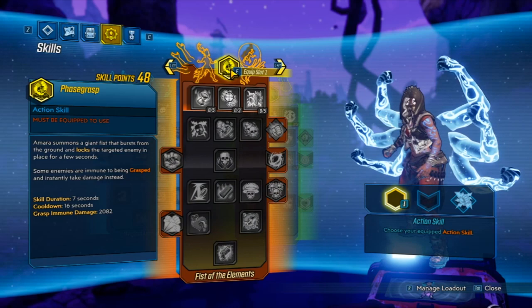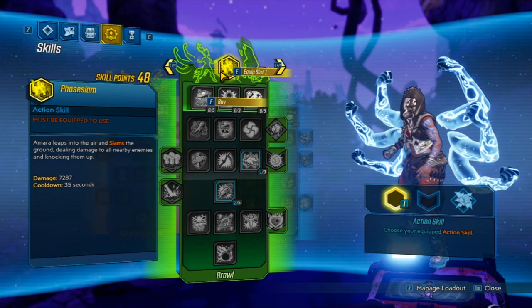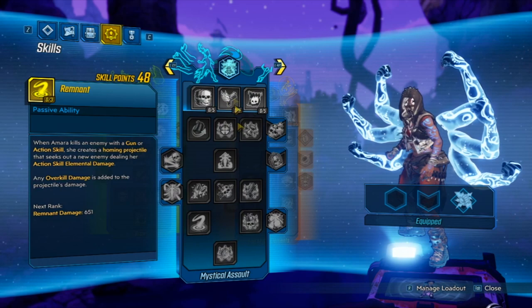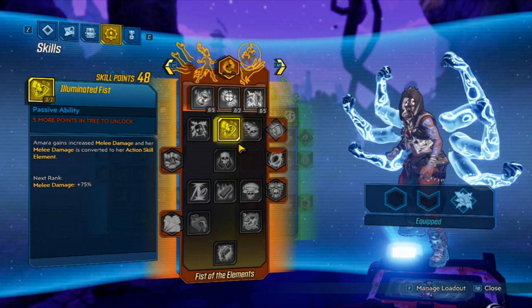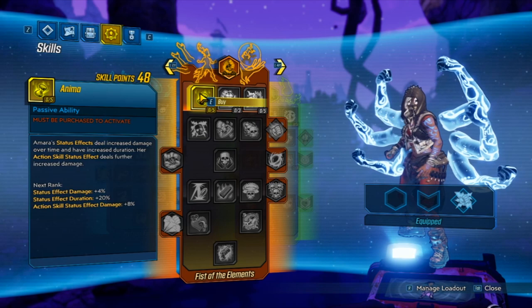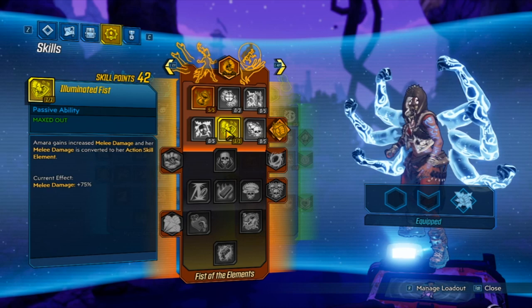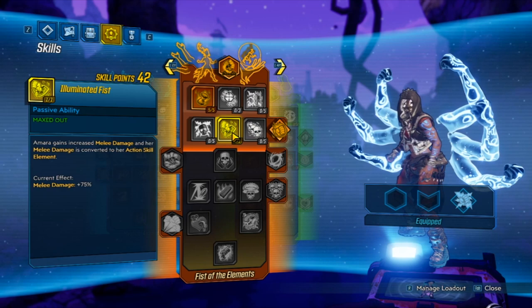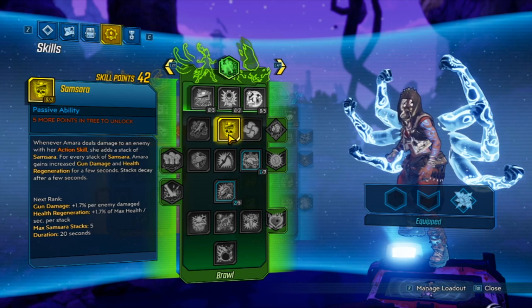She has three skill trees just like every other character. Our main tree is the Phase Slam one. Before we start on it, let's look at her other skills. On Phase Cast and Mystical Assault, we aren't going to get anything. From Fist of the Elements, we're going to get five points on Anima and one point on Illuminated Fist, just to unlock Soul Fire — our main elemental damage — plus the extra melee damage, which is always good.